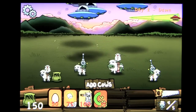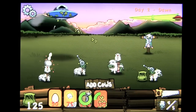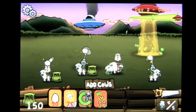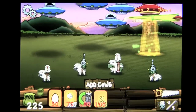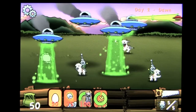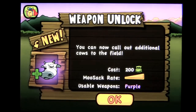One more attack — here they come. Put our scarecrow cow out there and they'll attack him. That's the idea, and that's what they did — suckers! Add another cow and fire away. That's it — weapon unlocked! You can now call out additional cows to the field. Awesome.